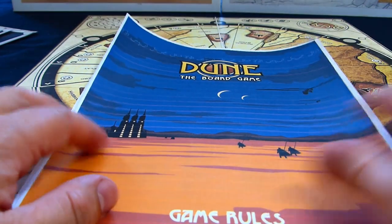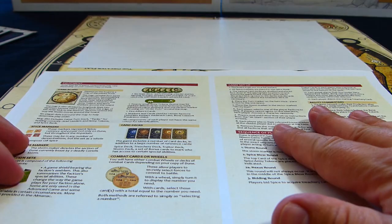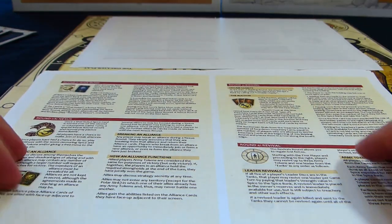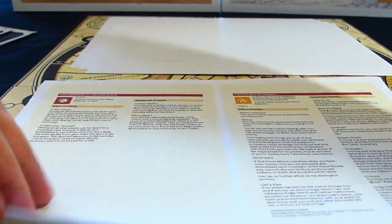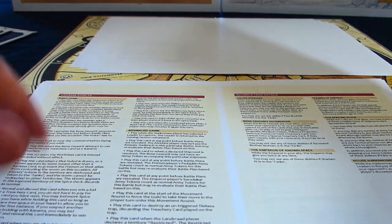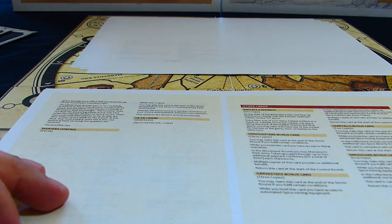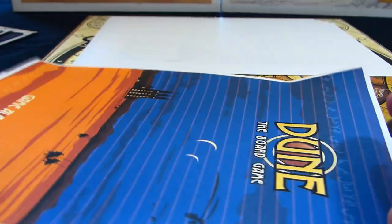Then of course there are the rules, which I was thinking of binding but have just left loose. It's a print-and-play re-edit to match the graphics and also incorporates various rules and variants. At the back you've got the game almanac, which covers faction powers with a generous description for each house, Karama effects, alliance cards, treachery cards, bonus cards — the Kwisatz Haderach card, the Ornithopter bonus card, the Harvester bonus card — and then an index of all the cards and credits. Really, really good job updating the classic game.